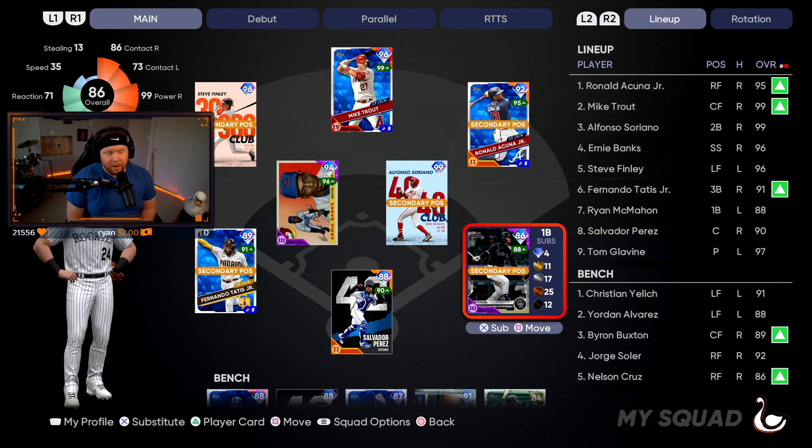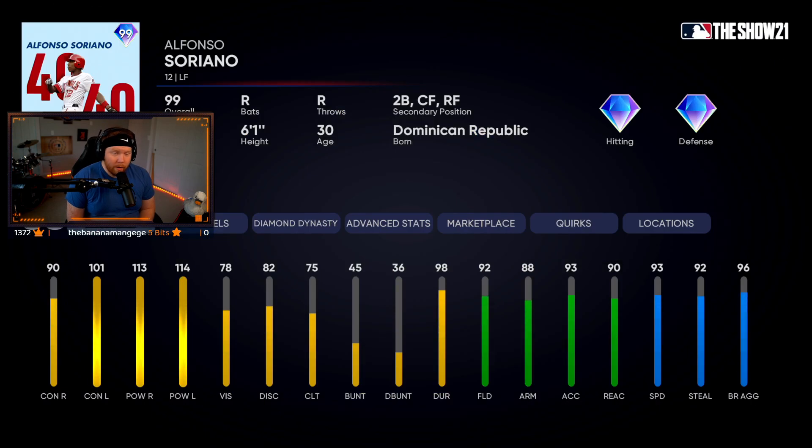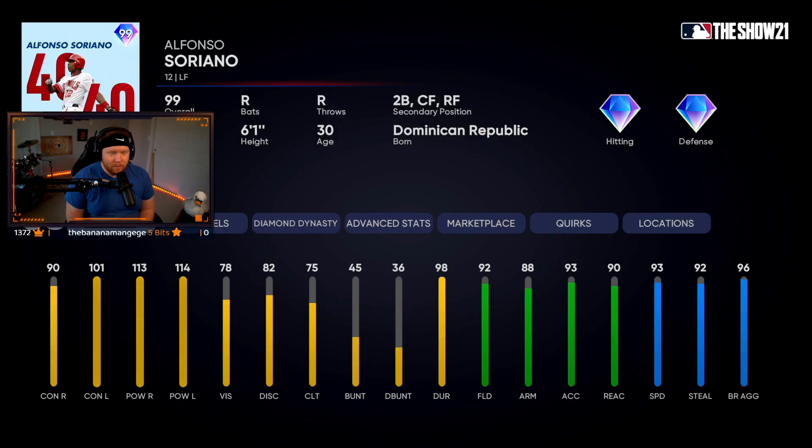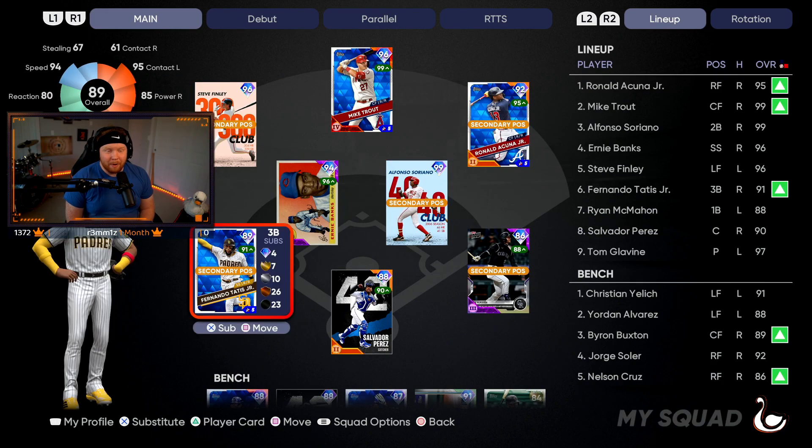We are debuting multiple cards today. The main one is Alfonso Soriano, the NL collection reward — we picked him up, finally got a 99 on the squad. We're gonna have him at second base even though he's a primary left fielder. Insane card — he's gonna have gold fielding for now at second base, but once we parallel him he'll get up to diamond. Diamond in left field, insane speed, insane power, good hitter.